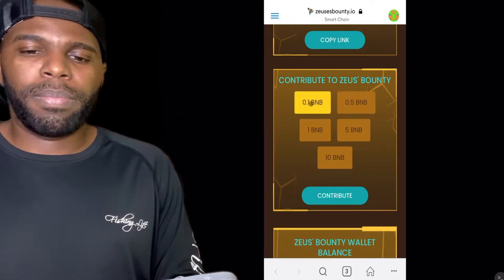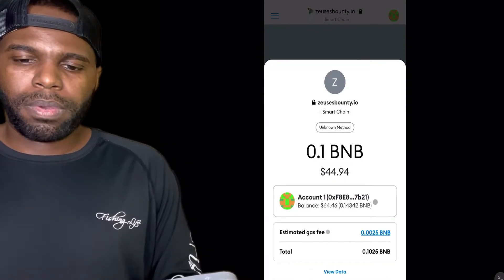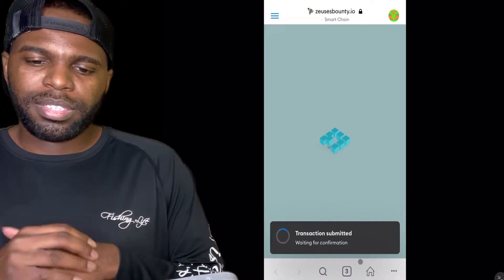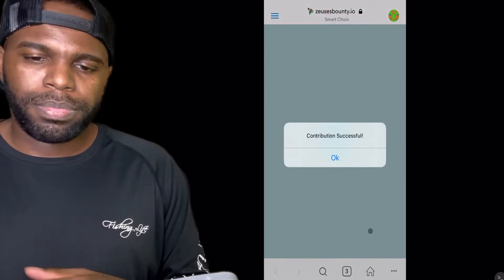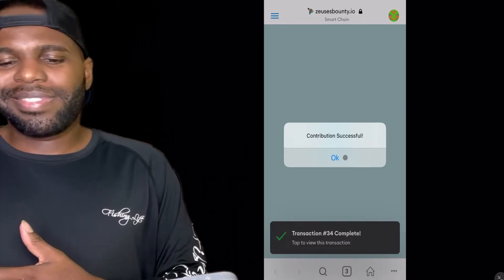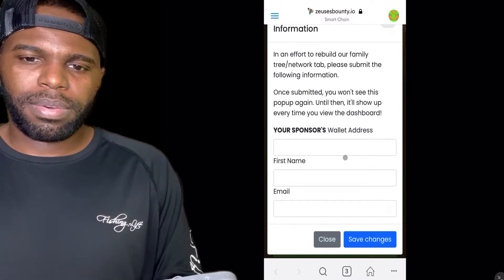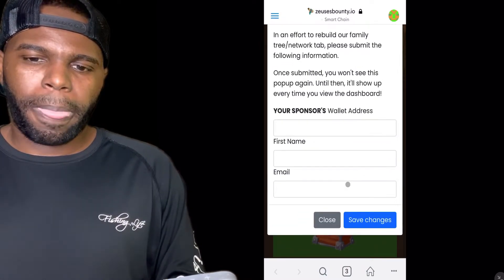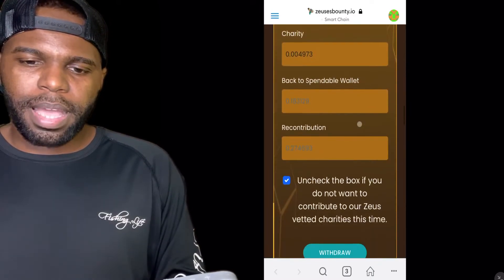I want to make another deposit of 0.1 BNB. I'll go ahead and click on that, then click on contribute. I think I've got enough — let's click on confirm. It says transaction submitted, waiting for confirmation. And boom — I always have a hard time saying this word, but I made my deposit successfully. As you can see on the screen, there's a message about rebuilding the family tree network asking to submit some information — I'll take care of that a little bit later.